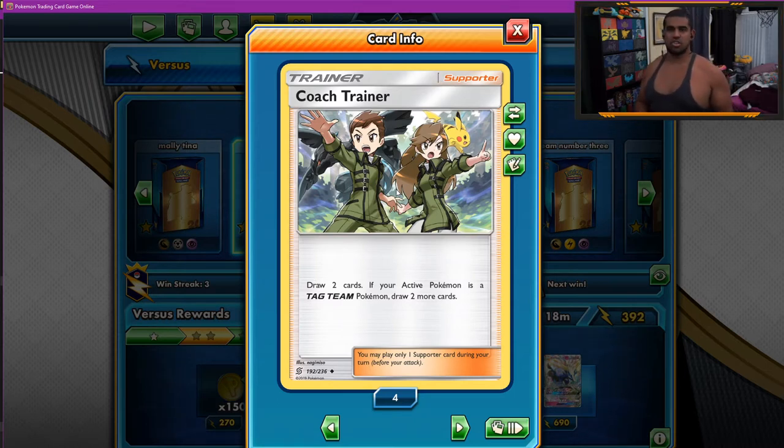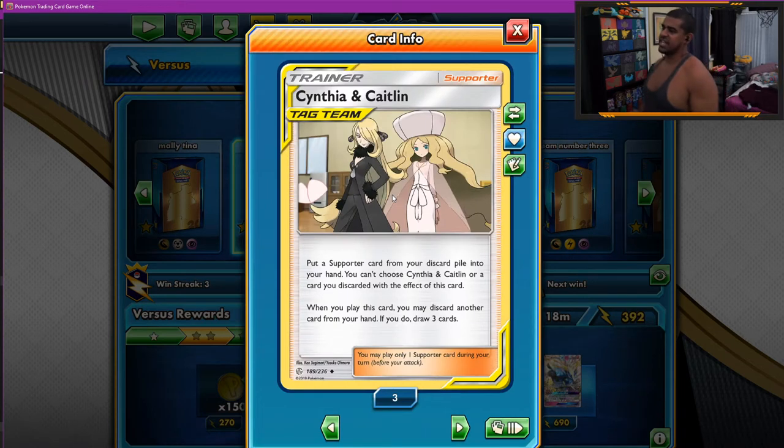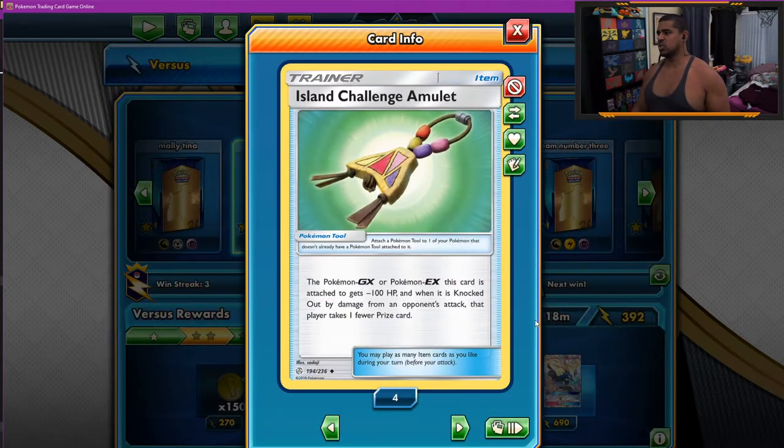After playing some games, I wouldn't be against changing some of these Marnies to more Coach Trainers, just to let you see more cards — drawing four is quite good. Coach Trainer is always a flat draw four in this deck because your active Pokemon is always going to be a tag team. One Cynthia and Caitlin — so if you've got a dead hand, we're always drawing three cards, but then we can also get back a Greens, or get back Marilana if we need to.